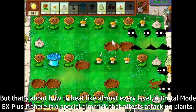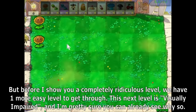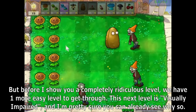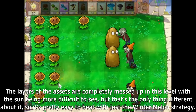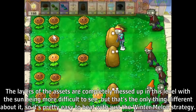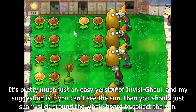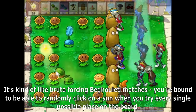That's about how to beat almost every level in Brutamode DX Plus if there's a special gimmick that affects attacking plants. We have one more easy level to get through — this next level is Visually Impaired, and I'm pretty sure you can already see why. The layers of the assets are completely messed up in this level, with the sun being more difficult to see, but that's the only thing different about it, so it's pretty easy to beat with just the Wintermelon strategy. It's pretty much just an easy version of Invisible, and my suggestion is if you can't see the sun, just spam click around the whole board to collect it.